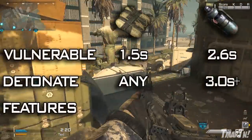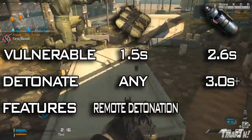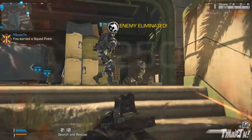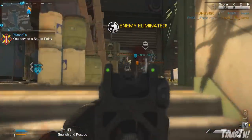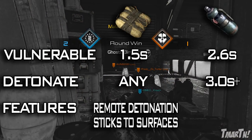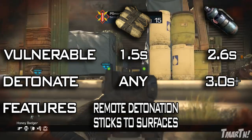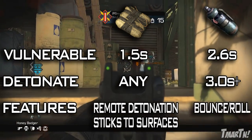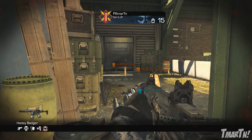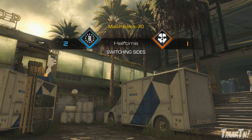Next up for features — what are the general features of these two equipment? For the C4, you've got remote detonation. You can detonate it via the C4 clicker, or double tap Square or X depending on what console you're on. Also, the C4 sticks to things, which can be good or bad — it's really about personal preference and situation. On the other side, the canister bomb doesn't stick; it bounces and rolls, so you can bounce it around corners and through windows. Again, personal preference — decide which one you like better.